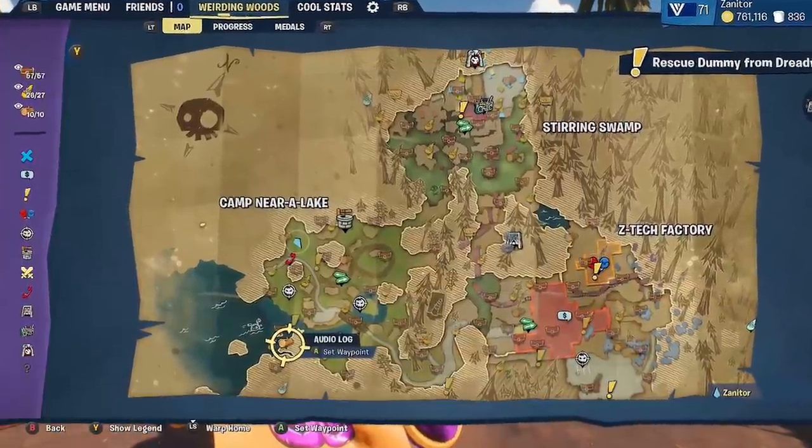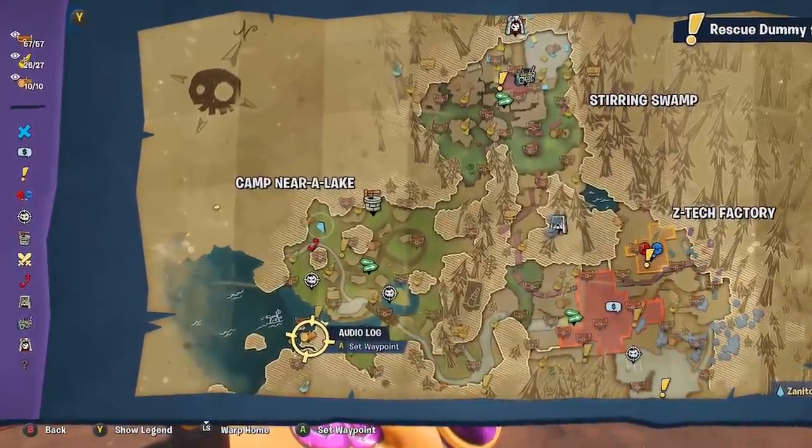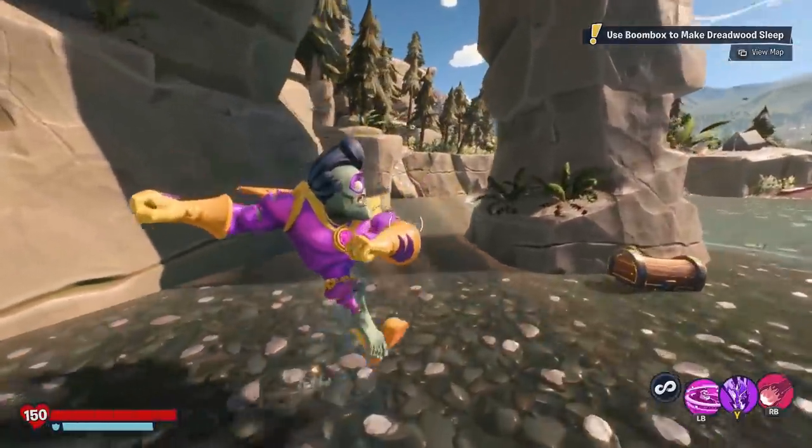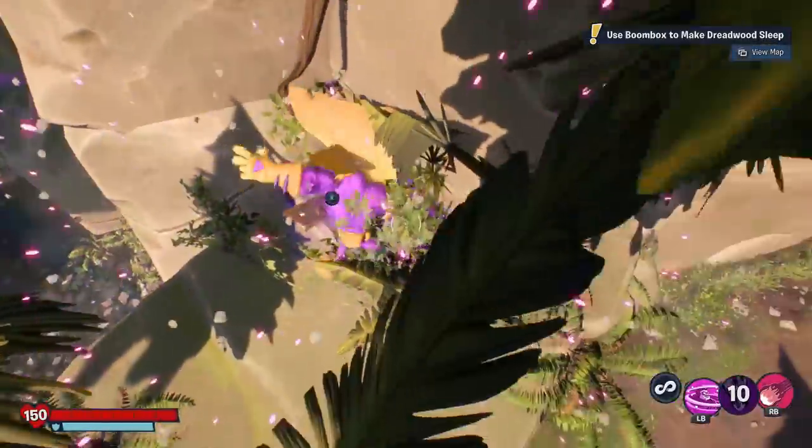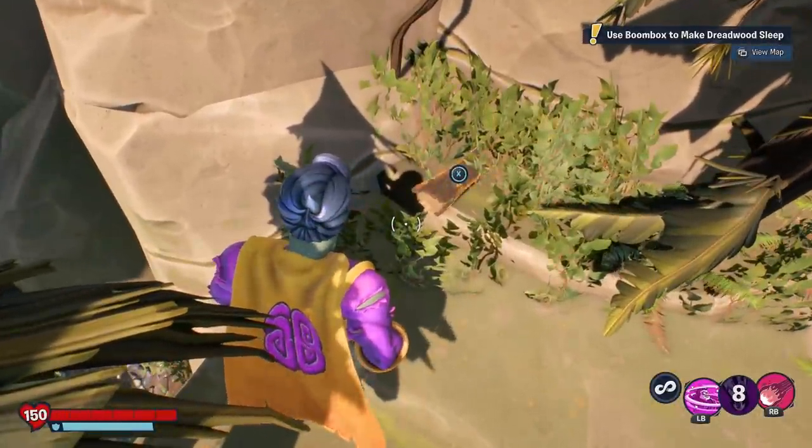There's another audio log really close to spawn. If you just go over by the beachfront here and use a character with some height capabilities like Super Brains, you can go up on this platform and pick up the log that's kind of in the weeds here.